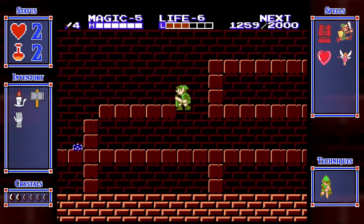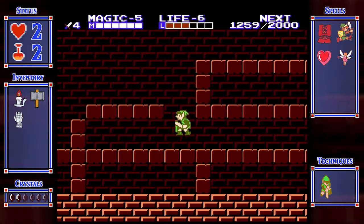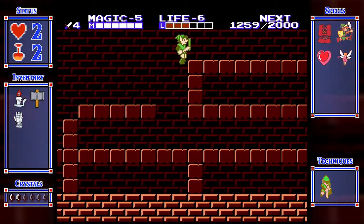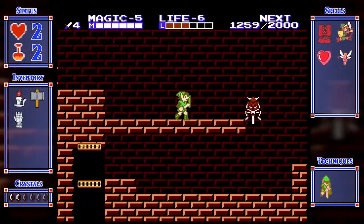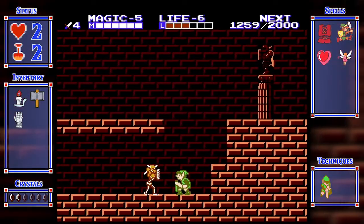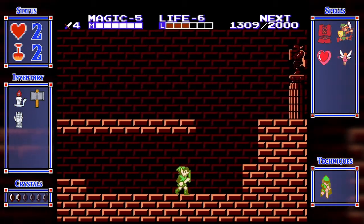Gotta get out of here - don't wanna get stuck. I don't want to waste a jump spell either. We're gonna skip the elevators that go down in the middle of hallways. He's red, so you know he's dangerous.